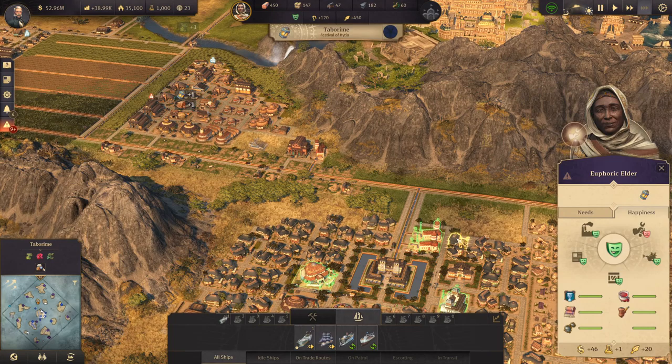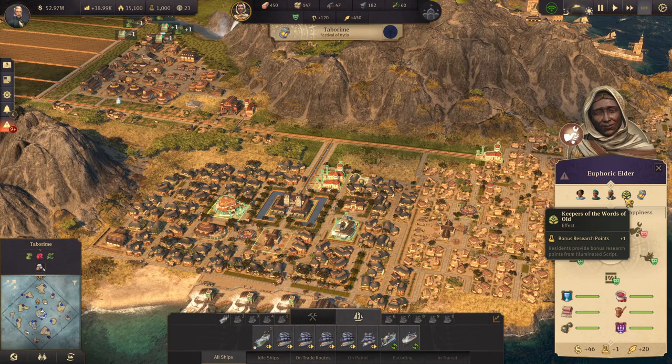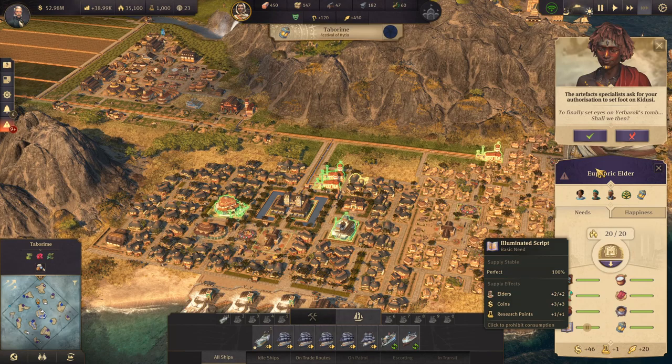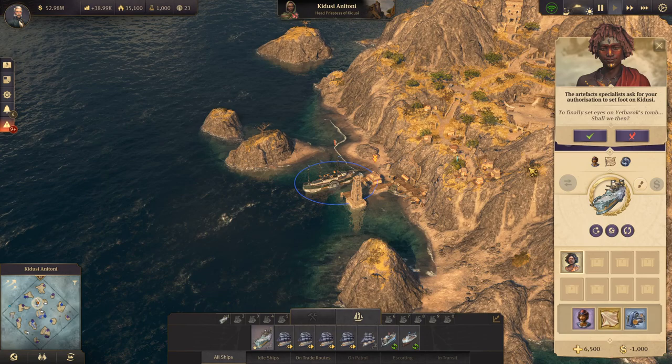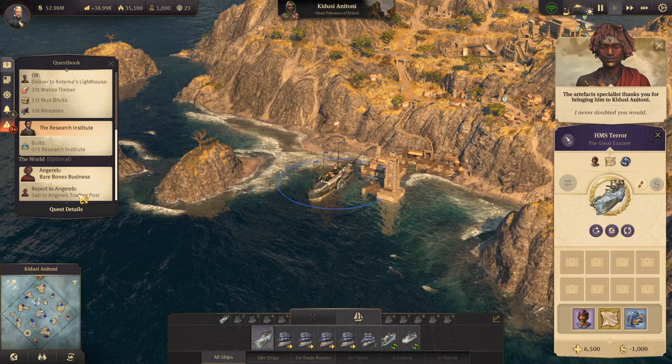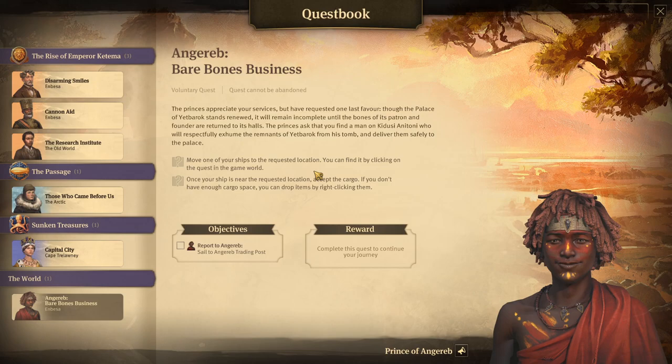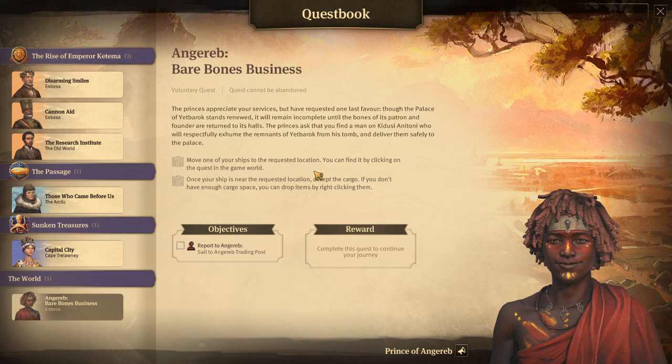'The new bishop is from the Kidusi Anitoni Monastery.' So we have the bonus residence research points here — residents provide bonus research from the illuminated scripts now because of how we did Kidusi Anitoni. We finally set eyes on Yedbarok's tomb — sail to the Angareb trading post. But I don't have the body — I wasn't given it. Surely I have to have been given it. Maybe they didn't want to put that item in the game — a dead body? Things like that surprisingly raise age ratings, but I don't know if that's the reason.